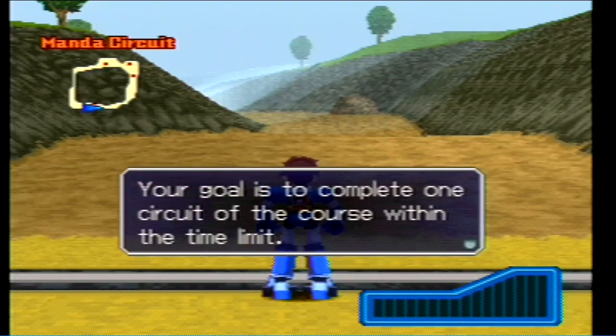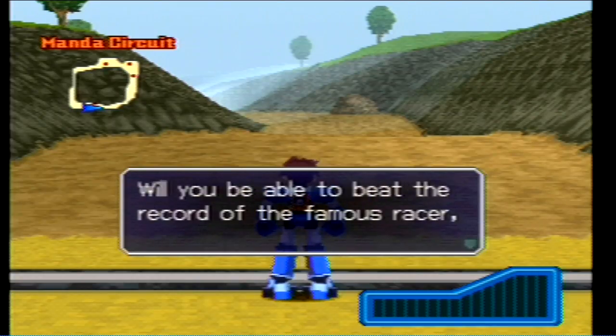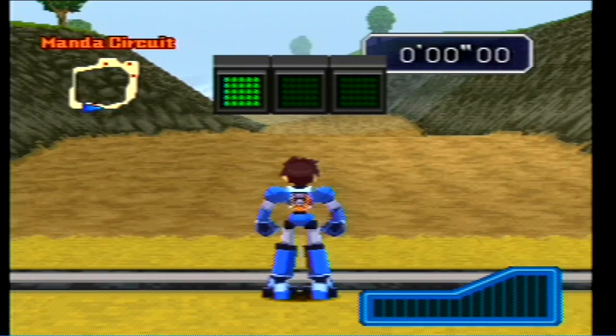Let's read the rules. Your goal is to complete one circuit of the course within the time limit. If you get the hourglass, the clock stops for two seconds. You win money depending on how good you do — you have 35 seconds to beat it. Will you be able to beat the world record of Mad Mosa? Mad Mosa is the old guy — we have to beat his time.